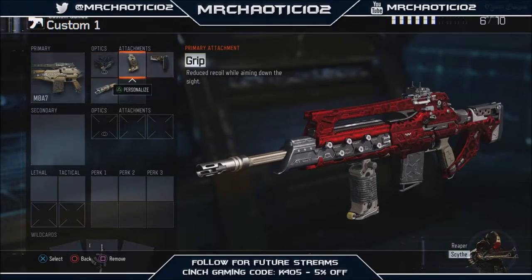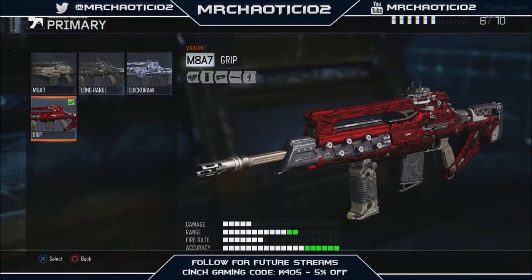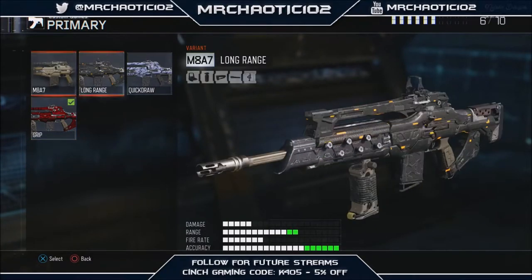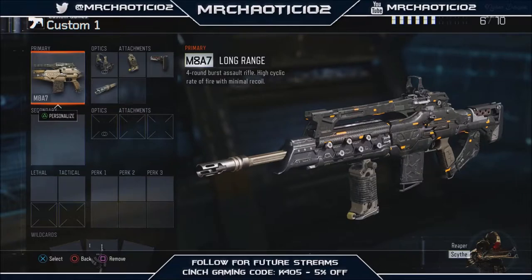Alternatively, if you're a far more defensive player, you'd rather go with something like this — an ELO sight with Grip, Stock, and Long Barrel instead of Quick Draw. Since you're playing long range, Quick Draw isn't really going to have much effect. You're going to be taking out people one by one rather than chaining kills. There's also a Reflex, Grip, Stock, and Long Barrel option — three different classes for three different situations.